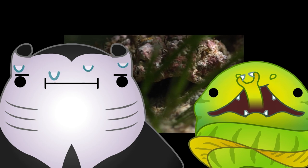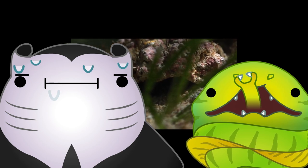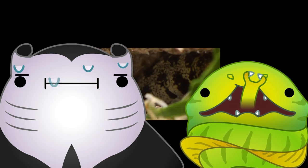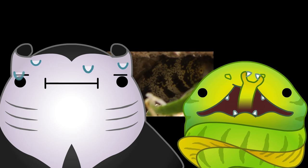Once caught in the double jaw grip, the crab can struggle all it wants. Escape is not an option. It will spend its dying minutes deep in the eel's throat.